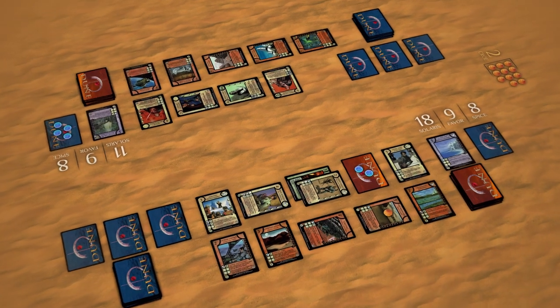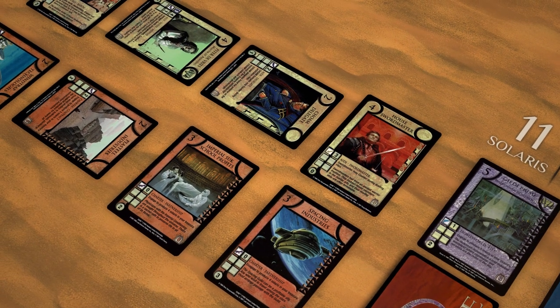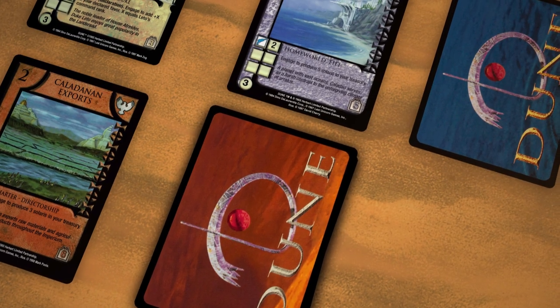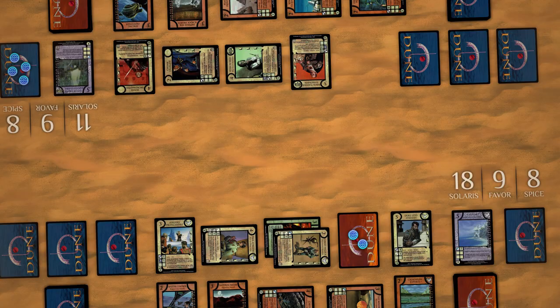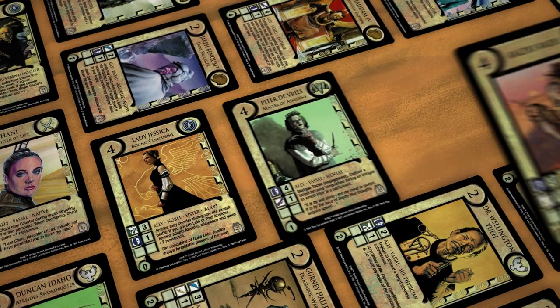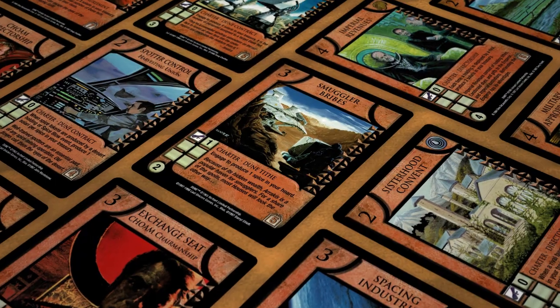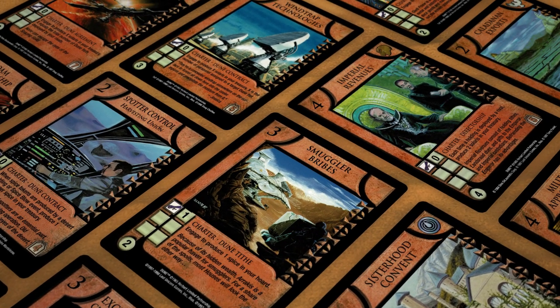The Dune collectible card game is a game of political and economic rivalry, in which players each represent an imperial house vying for admission to the Lanceride High Council. One of the great houses has offered to support your admission if you will first help them seize control of Arrakis. During the game you will gain the assistance of personalities both noble and infamous, obtain control of tangible resources and economic arrangements, and execute daring plots.